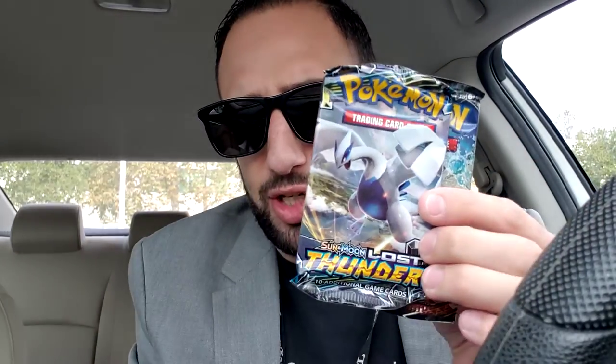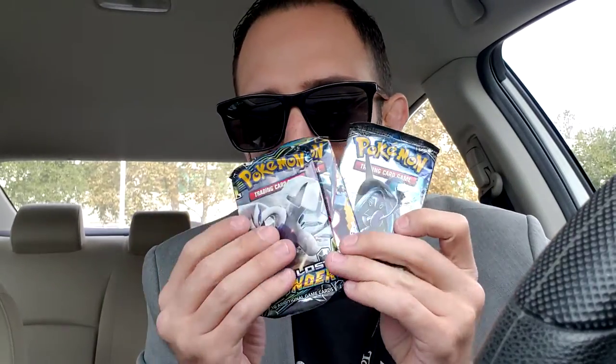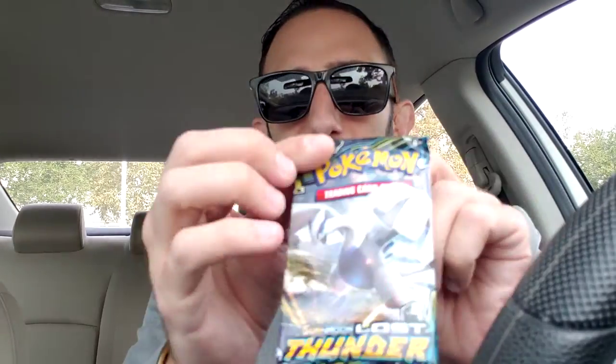So we got a coin of a Rowlet, which is great. And we've got three packs: Ancient Origins, Lost Thunder, and Burning Shadows. Wow, this actually came with some heat! I did not know it had Burning Shadows. I saw my friend open this and he pulled a Breakpoint. So let's hit Lost Thunder first.